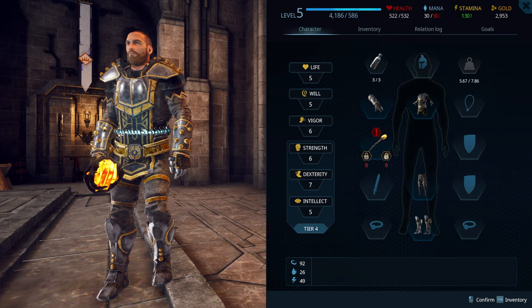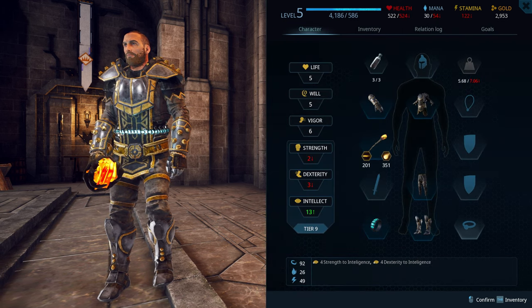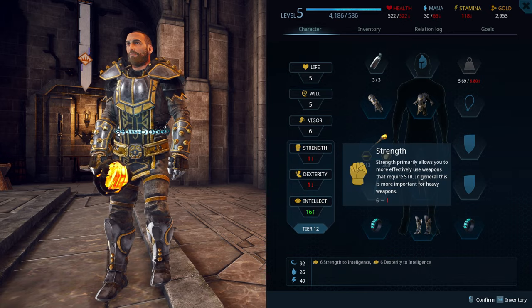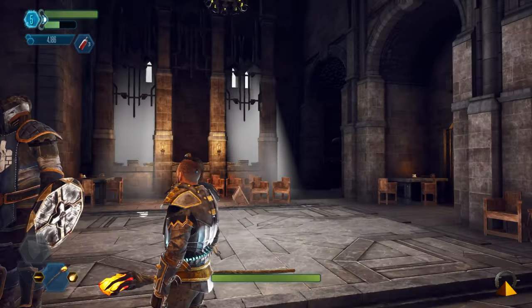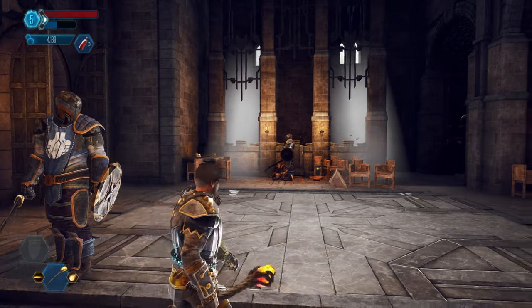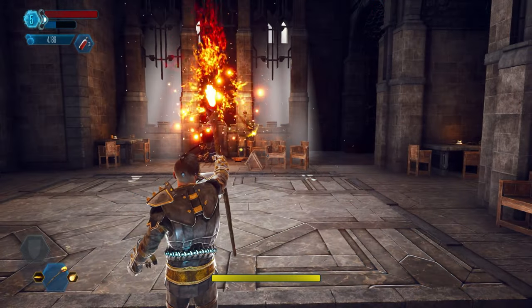This has a nice feature: as a player you start with all attributes at five. With those rings, you can actually take attributes below five, down to one. For example, with rings I can transfer four strength and four dexterity to intellect, giving me plus eight — that's like eight levels. So if you cleverly use the rings, you can transfer attributes and go below five to be much stronger than you would normally be at that level.